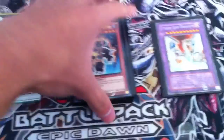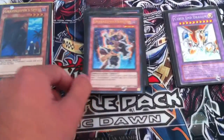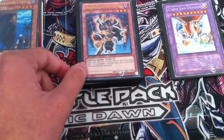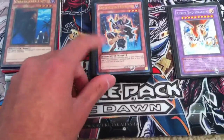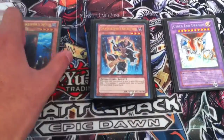I can separate the cards for trade if needed, but I'll make them more expensive in value because it's harder to trade or sell if they're not together. I do not have my Ultimate Commandant anymore — I already traded it separately.